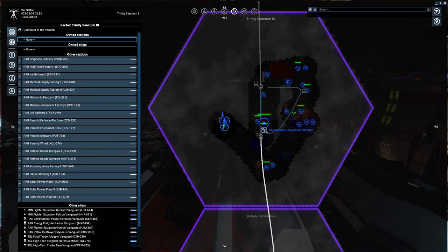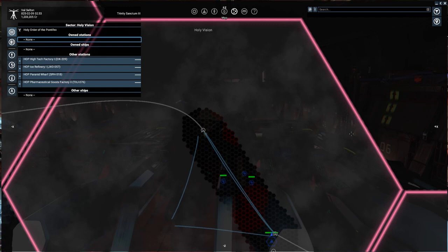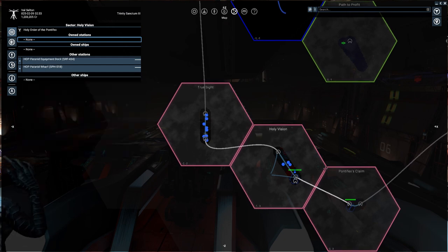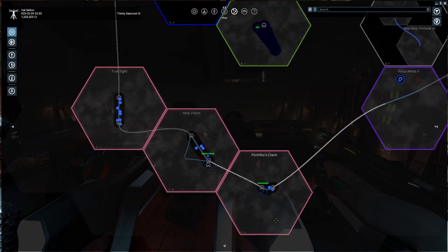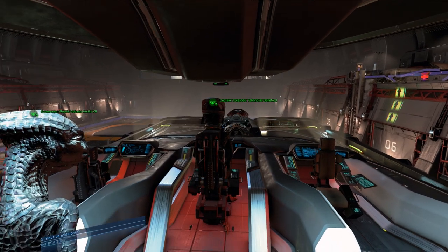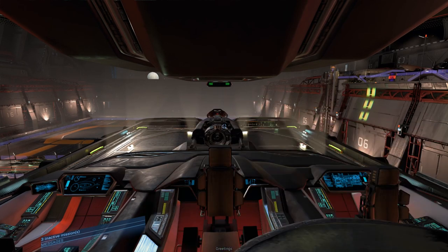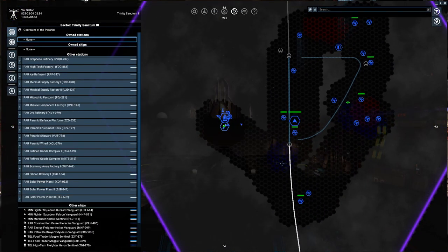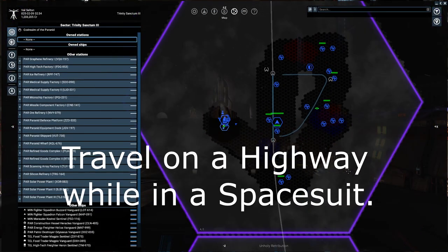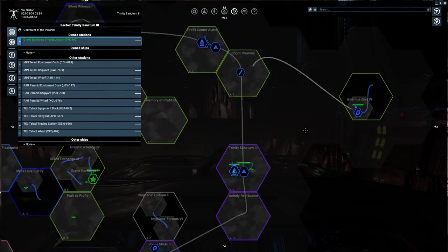I did it for the Pyramid and then went and did it for these guys - the pink ones - the Holy Order of the Pontifex. They're on opposite sides. Just do that one quest and the Steam reward comes up as completed. I got a bit carried away in a different save game. There's another Steam achievement where you have to ride in a highway, and I'm not sure which one to do.